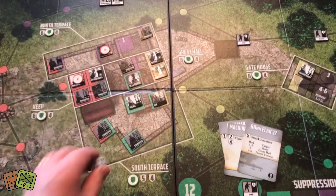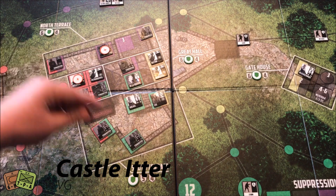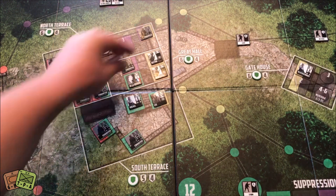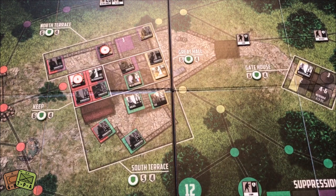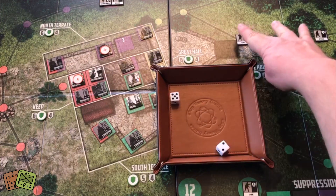We survived that SS card round. Back to my five actions — I have to do some work on that yellow track. First action: I fire this guy — one die from his printed value plus one die from the presence of De La Roche, so 2d6 needing four or higher. Got a five — kills that Scout.